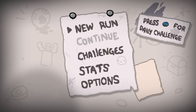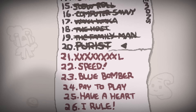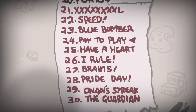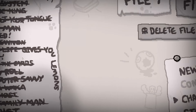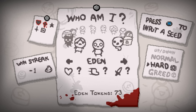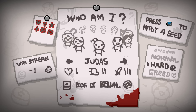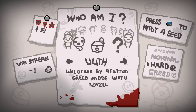Anyway, we'll move on from there. Let's check challenges — yeah, we got a bunch of new challenges here, which is pretty cool. I was looking at all this different stuff. I think what we want to do first, before we do a challenge, is just play a run and see what all the different changes are. I was looking and it said that Lilith is unlocked by beating Greed mode with Zazzle.